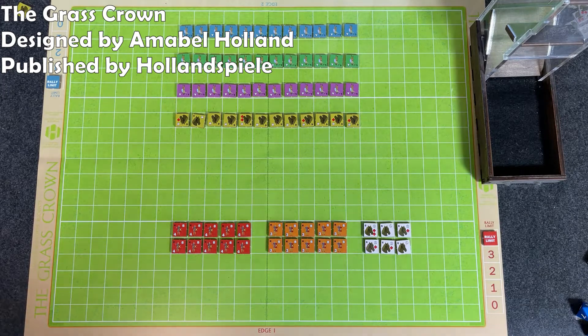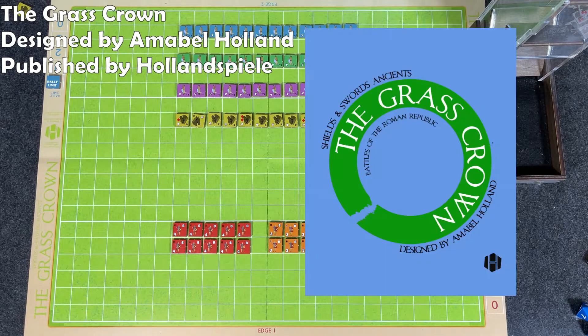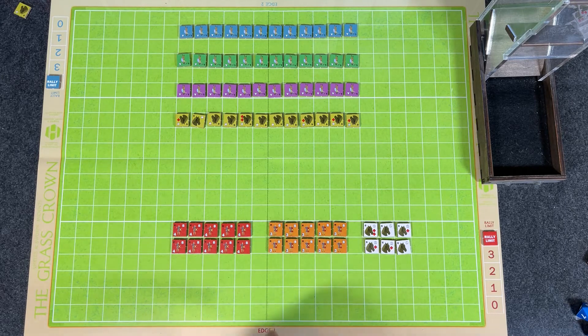Hey everybody, Wayne here. In today's overview and review we're going to be taking a look at The Grass Crown. The Grass Crown is a tactical scope entrance game using the Shields and Swords Ancients system. It's played on a square grid map that uses terrain tiles to customize the map for different scenarios. The game was designed by Amabel Holland and is published by Hollandspiel. For those who don't know, a grass crown was the Roman Republic's highest military honor, given to an individual whose actions saved an entire legion or army.